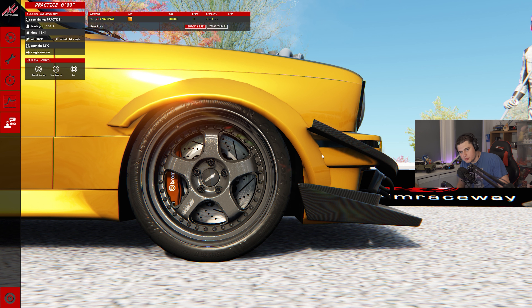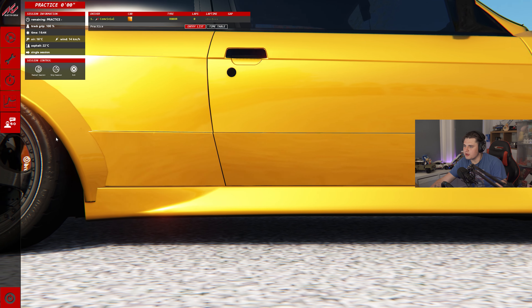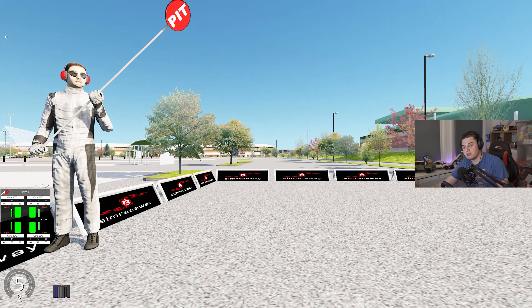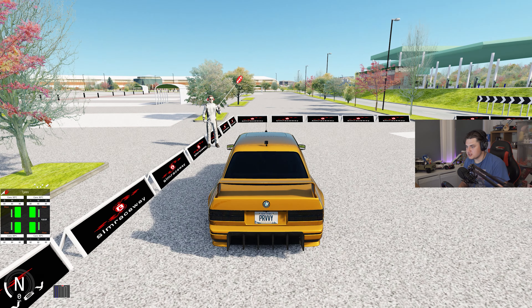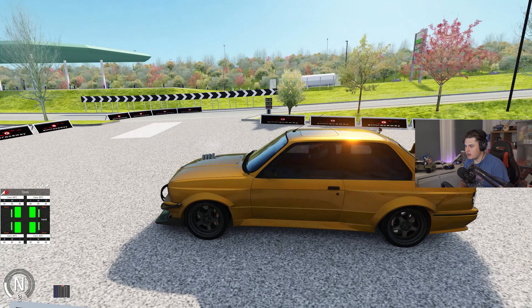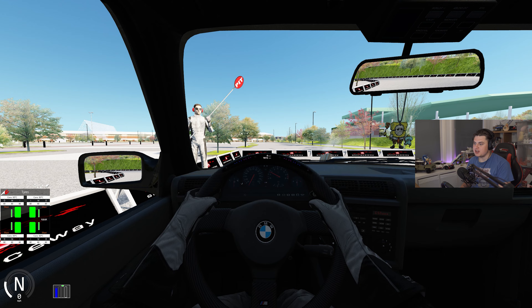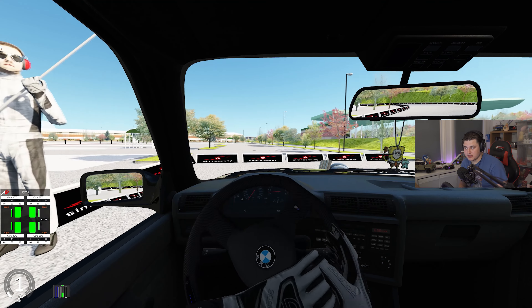Do you ever get to that moment in Assetto Corsa where you think: I fancy making a twin turbo, wide body, E30, rotary? Well, this is exactly what this car is. As you can see, it's a BMW E30 with a rotary in it, and it sounds absolutely insane. Inside it sounds like you're in a race car.